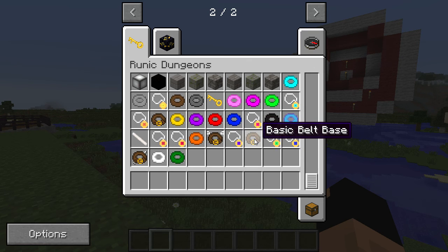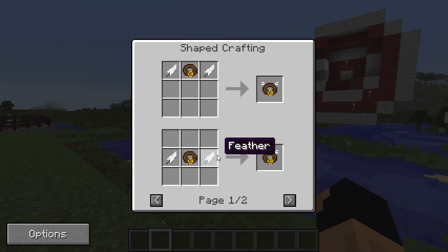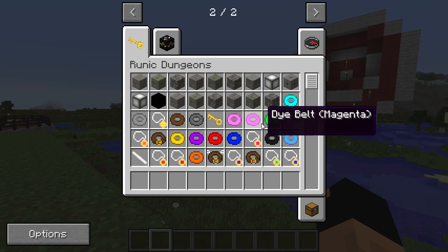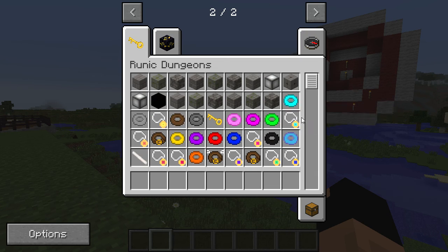You can make your basic belt, done like so, and then you can also make your belt of flight, which is made from an advanced belt base with two feathers on the side. The advanced belt base is a little bit expensive with a nether star in there, so it's not overpowered. The flight is like creative flight — you don't take fall damage. You can also color the belts in different colors, though they don't have buckles right now.